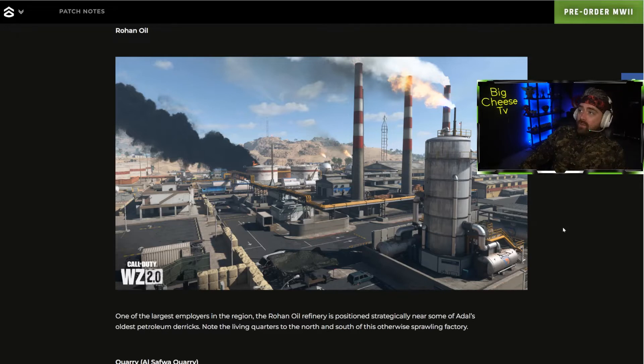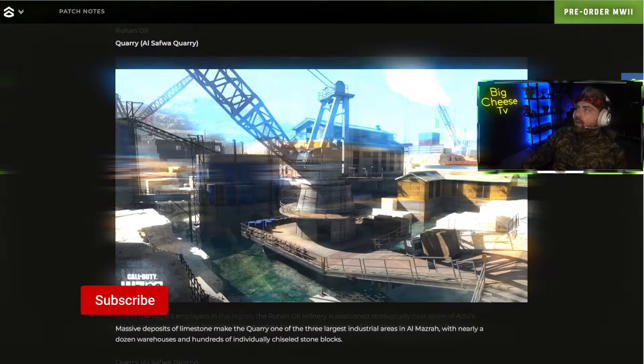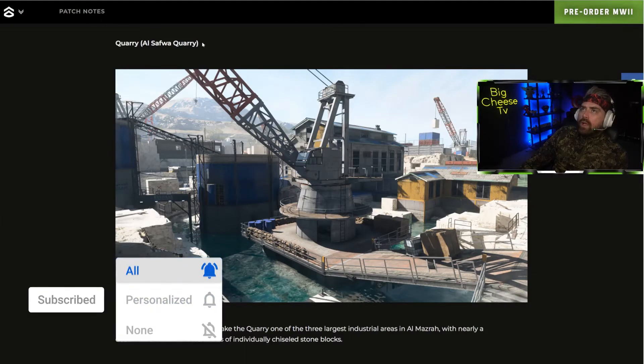Next up is Rohan Oil, basically a massive oil refinery — it looks really, really big. It looks similar at first glance to the area next to Superstore in the original Warzone, with long tall chimneys. On the right-hand side you can climb up stairs and wrap around the back. You probably won't be able to climb the big chimney structures themselves — they'll likely burn you like the Rebirth Island ones. We've got pipes you can run along, standard metal buildings, fuel containers on the left, vehicles and sandbags all around.